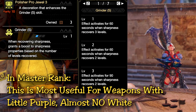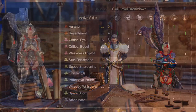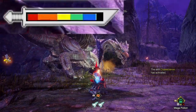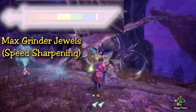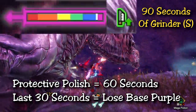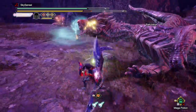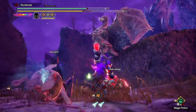With max Grinder S you need to sharpen up two levels to get that extra damage for 90 seconds. In master rank that means you need a weapon which goes from purple to blue as fast as possible, then you sharpen back up to purple to get that extra damage. With the Lucent glaive you actually have so little white sharpness that this skill becomes pretty viable and a fun playstyle. The build is based around using the Lucent glaive with no sharpness modifiers and max Grinder S with two points of protective polish. You start a hunt and quickly lose that purple sharpness down to blue. With three grinder jewels you can sharpen really quickly in one animation to get back to purple. After sharpening you have 90 seconds to deal damage with the boosted purple sharpness, and the protective polish kicks in and lasts 60 seconds.